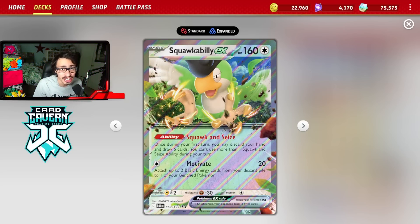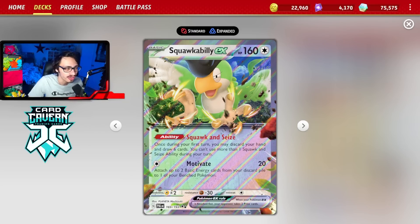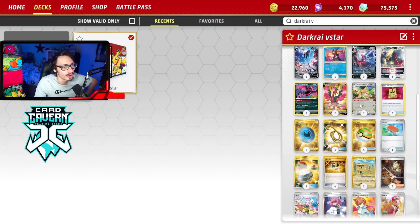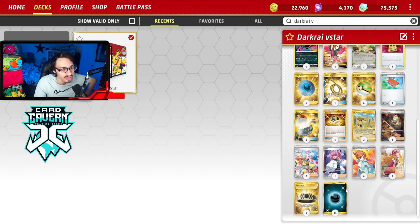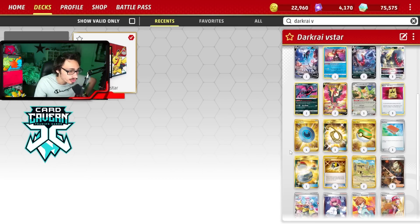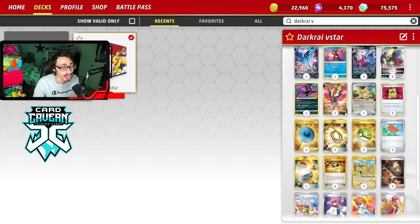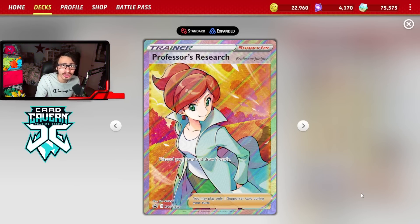Squawkabilly is a great new upgrade for Turbo Darkrai. Thanks to its ability, Squawk and Seize, once during your first turn you may discard your hand and draw 6 cards. Basically, the idea is it lets you have a really fast turn one where, if you're going first, you can get a nice easy new hand of 6, discard energy to set up for Galarian Moltres V and Dark Patch. Going second, you can use Squawkabilly with Research to see 13 cards, which is insane.